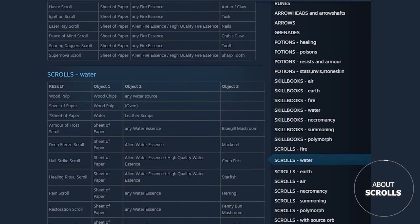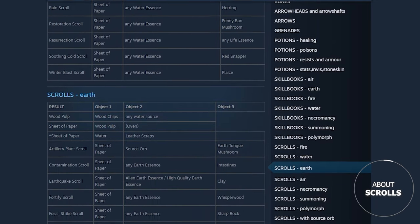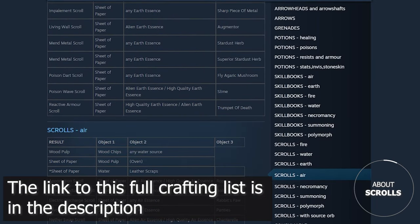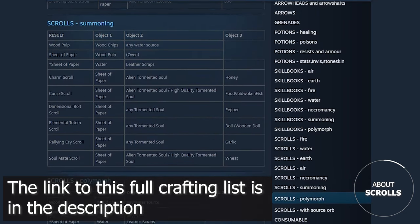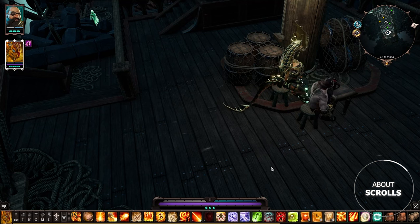Next, scrolls. Talking about every scroll recipe is pointless because there's a full list of all craftable items online. Besides, the effectiveness of different scrolls is tied to your build. But here are the scrolls which will definitely work most of the time.